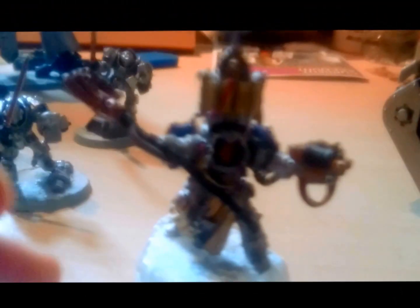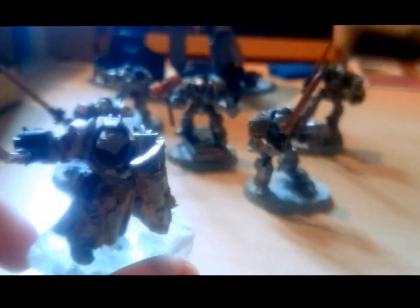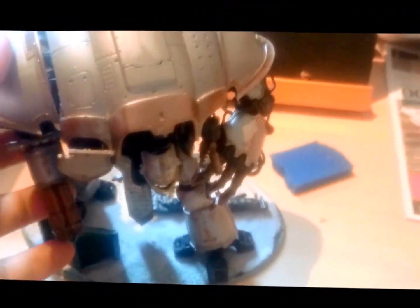So we have the Lime Raider there, the Librarian all done and based, ready to roll. Kaldor Lord Drago himself, super aggressive, super ready for battle. Terminator squad, which I drew quite early on. And of course the Imperial Knight himself and his other weapon options.